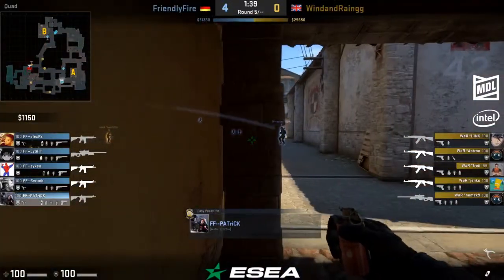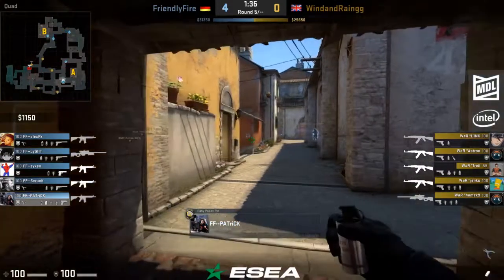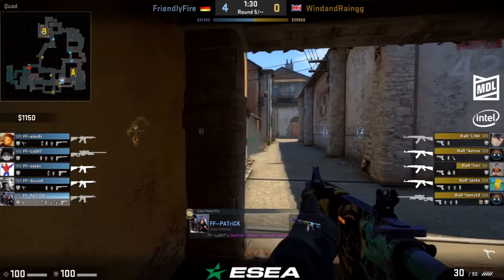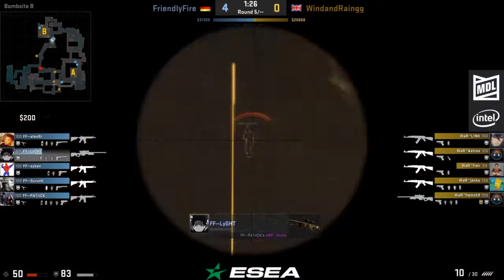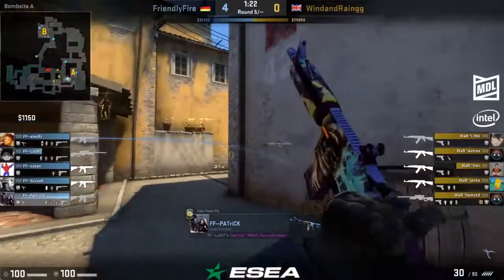Interesting CT molly — in case there was a rush. When they rounded the corner from CT towards the B site, they bounced an incendiary off the skybox and down into the car. I doubt that was a mistake — probably just to assert dominance at top banana.